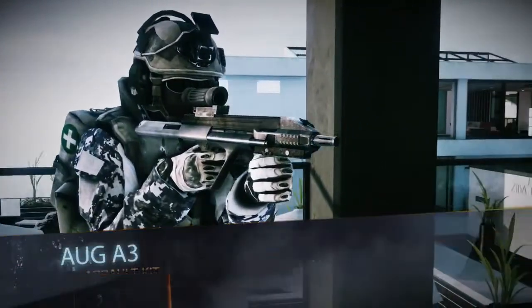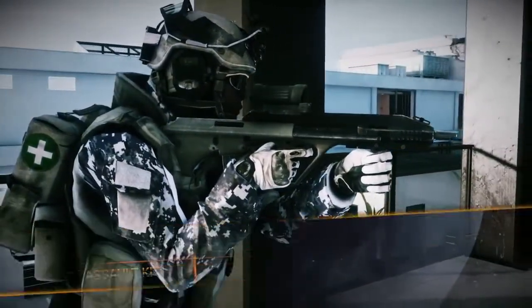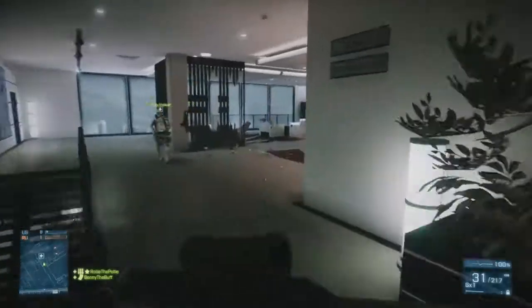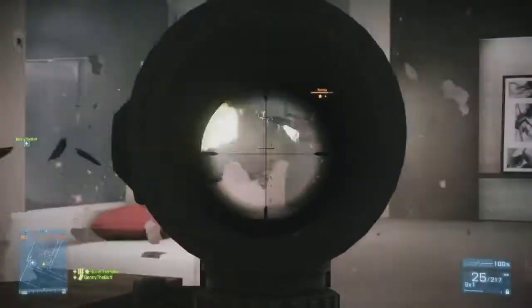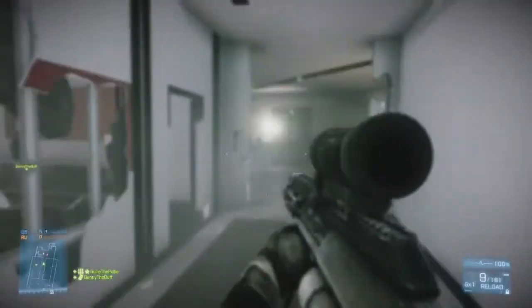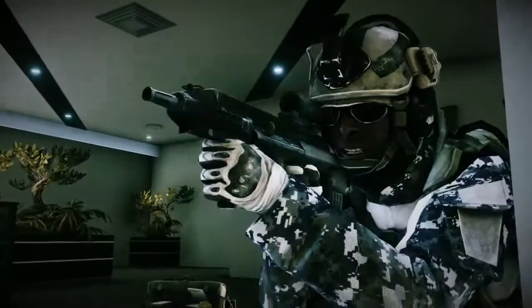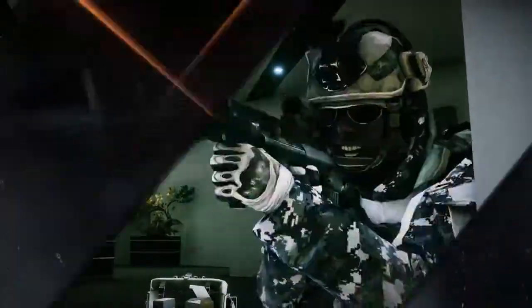For our Assault class, we brought the AUG A3. It's an Austrian bullpup assault rifle, so you've got the clip behind the trigger, which is going to give you better maneuverability in close quarters. You're going to have better fire from the hip and you're going to be able to navigate with that weapon and bring it onto target faster than you would with, say, the M416. Similar performance-wise, but that close combat edge is going to give you something to really think about when you have the AUG.